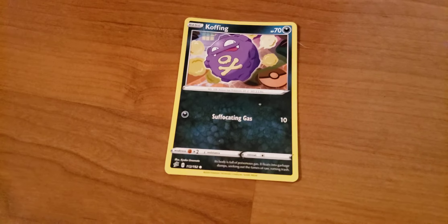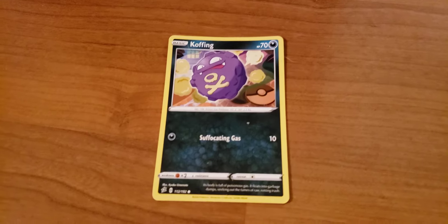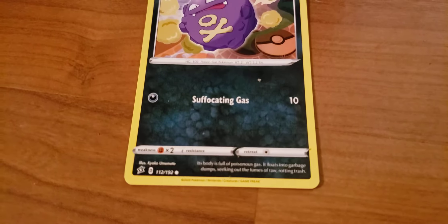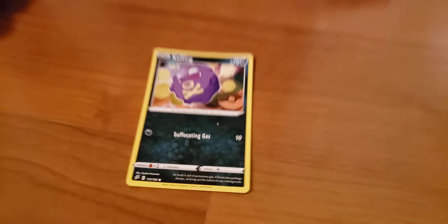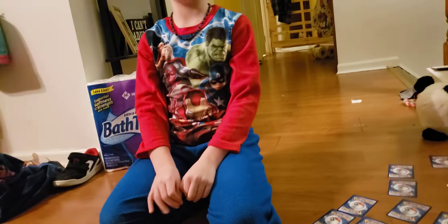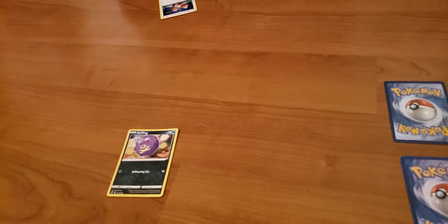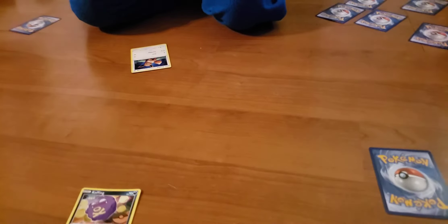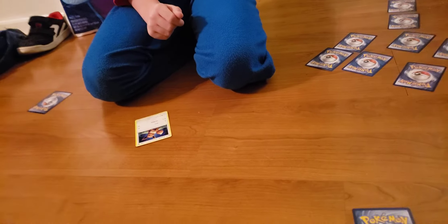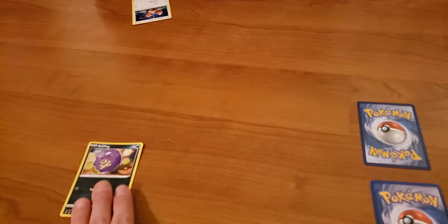So this is Koffing — he has the ability to do something. As you can see, that's Suffocating Gas, and it does 10 damage. Suffocating Gas can poison your Pokémon. You just say 'Koffing, Suffocating Gas!' Now I am poisoned, and that does 10 damage every turn.